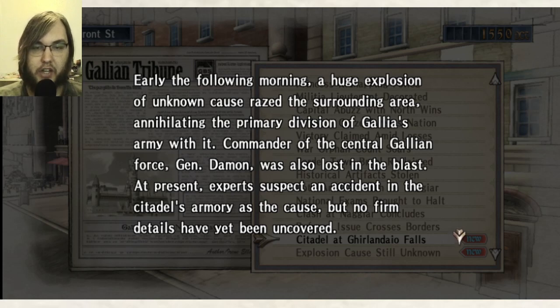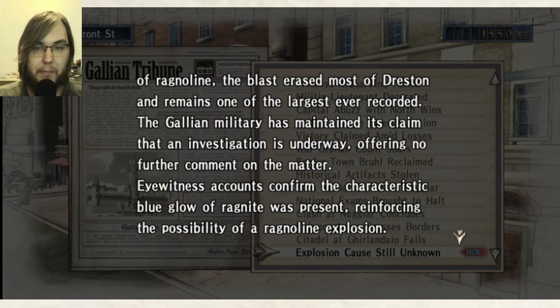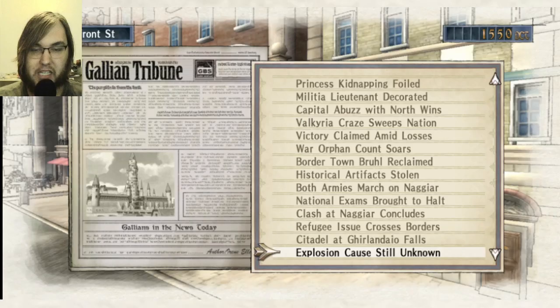Early the following morning, an explosion of unknown cause razed the area, annihilating the primary division of Gallia's army with it. Commander of the Central Gallian Force, General Damon, was lost in the blast. Experts suggest an accident in the armory is the cause, but no details have been uncovered. Our correspondent found the blast radius matched those of the Dresden incident within the Empire during EW1 — so this isn't new. The Empire has been using Valkyria to do this for a while.